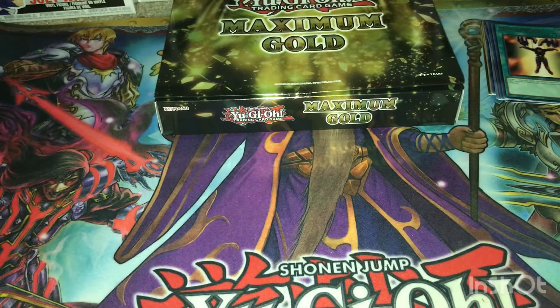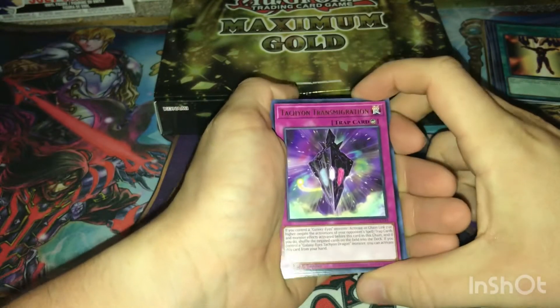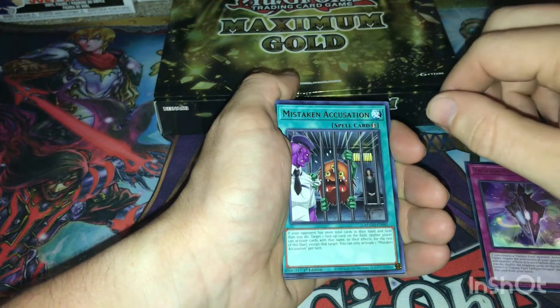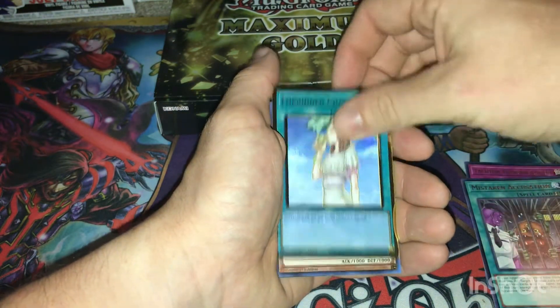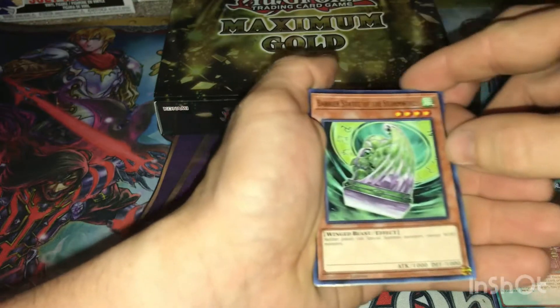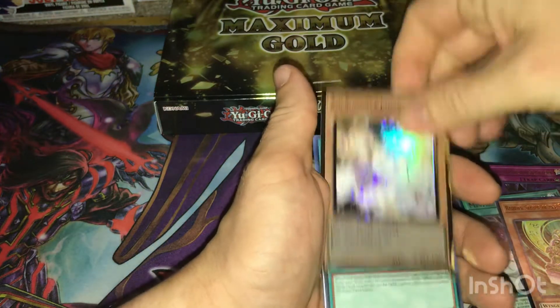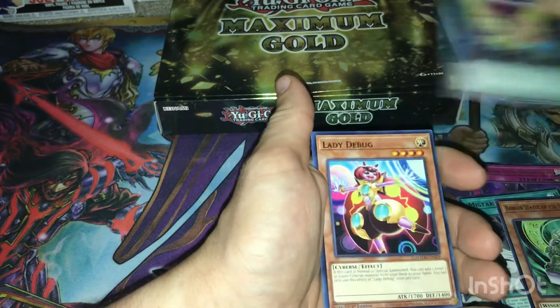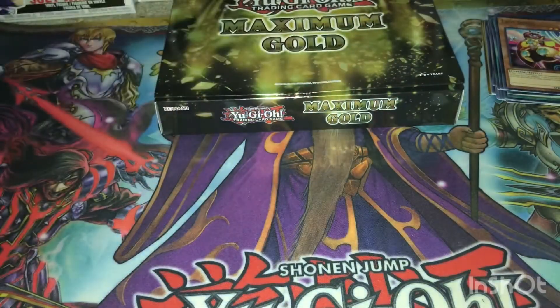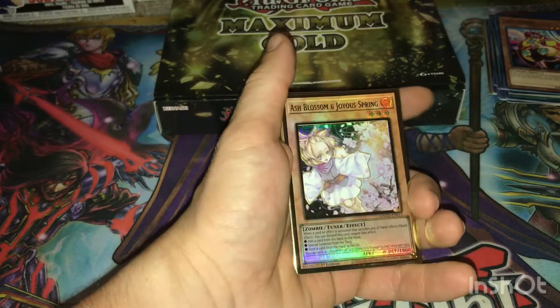Last pack, let's see what we can get out of it: Transmodification, Mistaken Accusation, Forbidden Chalice, Barrier, Statue of the Wicked, Ash Blossom and Joyous Spring, Set Rotation, Lady Debug. I've heard that Ash Blossom is hard to pull in this set, and I got it within my first Millennium Gold box.